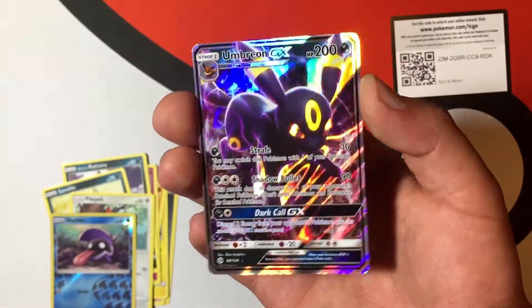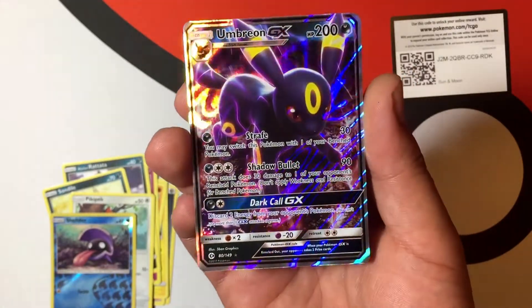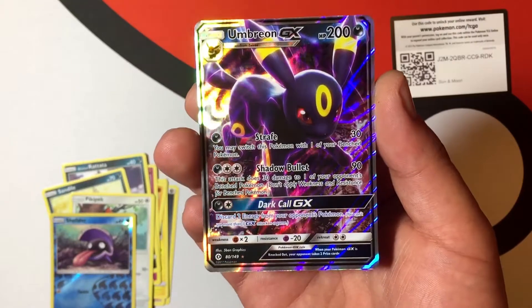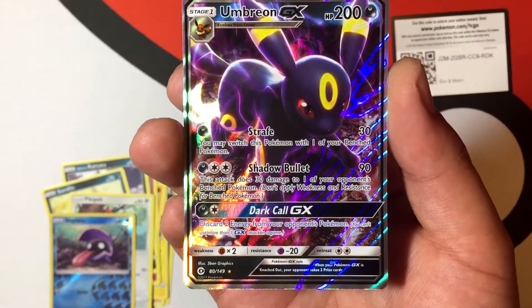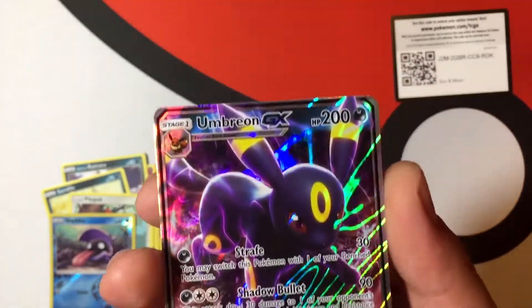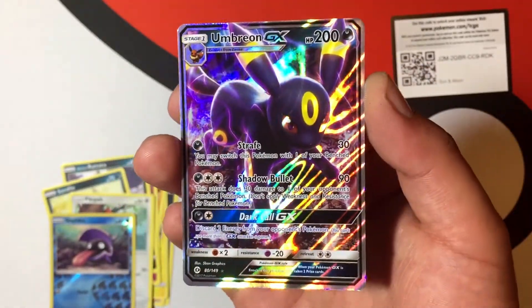We just pulled an Umbreon GX! Check that card out — that is so sick looking, that is ridiculously awesome guys. This is number 80 of 149. Check that card out, that is so sick. I love all the Eeveelutions!